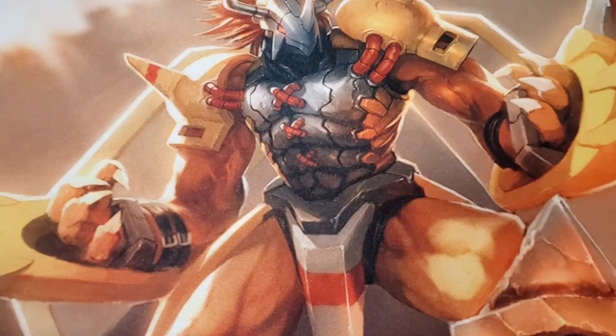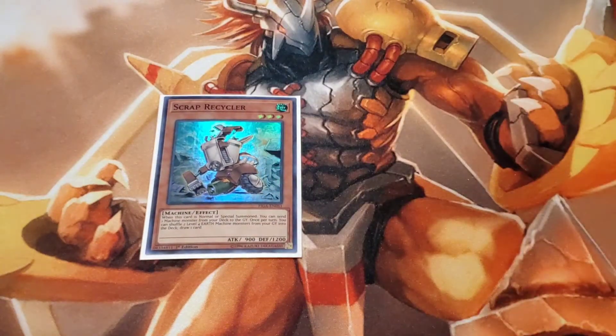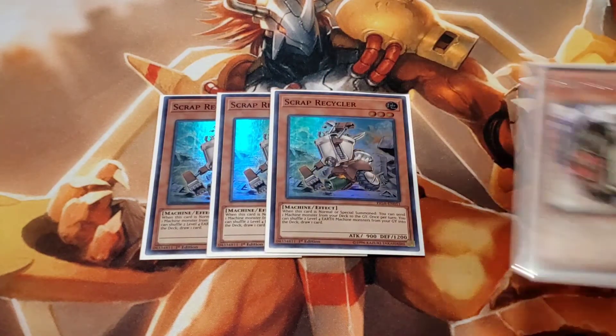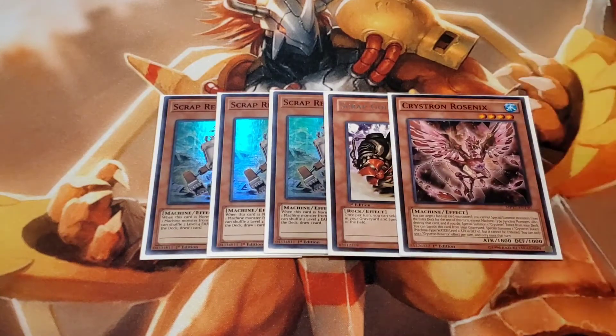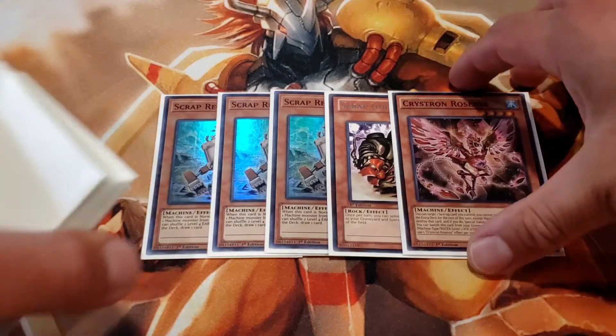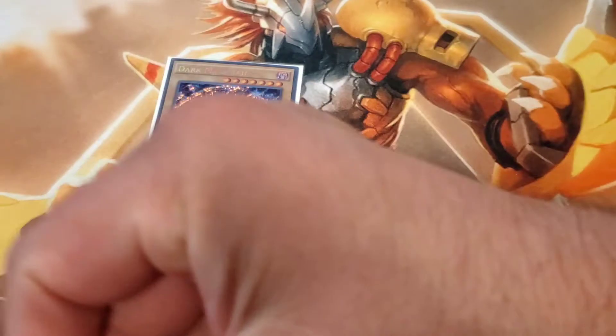Next up for my main starters I'm running the Scrap package. There's a new addition to the Scrap package for this format after the banlist — it's Cursed Crown Rosanex. I'm able to activate Scrap Recycler's effect, dump the Rosanex, banish Rosanex from the graveyard, special summon a token, and then go into Scrap combo from there with Scrap Wyvern. Really good starter. I'll talk about weaknesses closer to the end of the video.